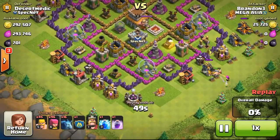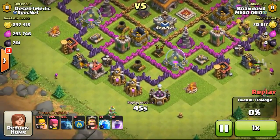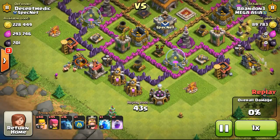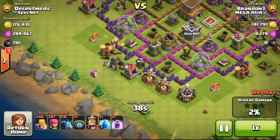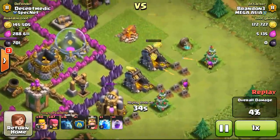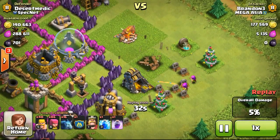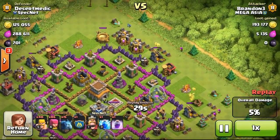I'm gonna go ahead to take out the gold mines because they are very exposed. Just dropping one archer on the outside to take out those exposed gold mines. At the bottom left there, the mortar managed to take out my archer, so I had to deploy some barbarians then following up with some archers. Now going ahead to look at the situation to see whether I'm able to take out all the gold from all the gold mines.